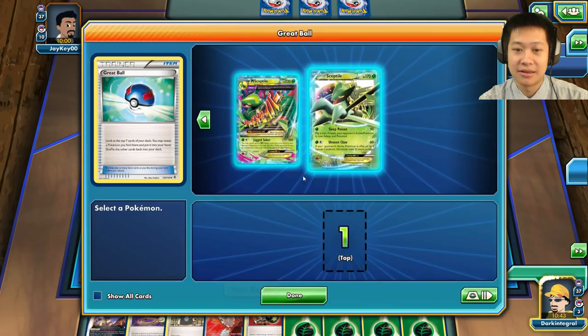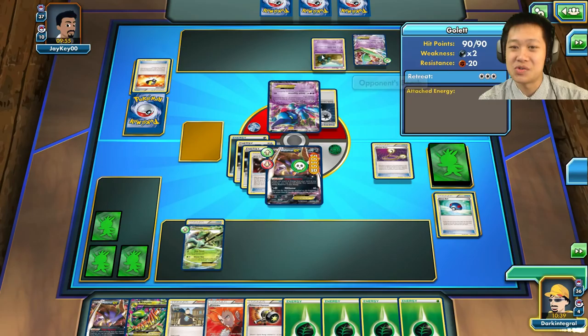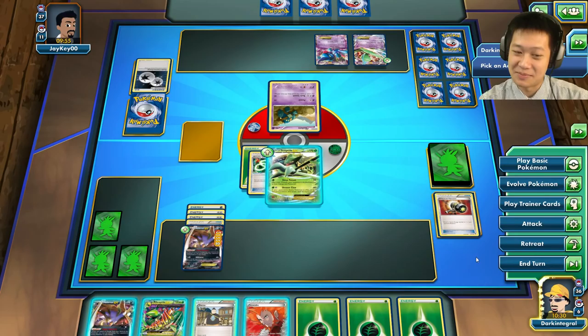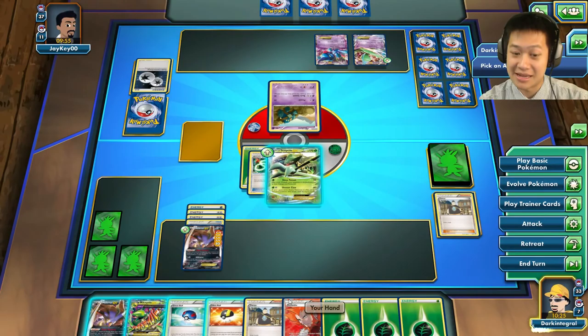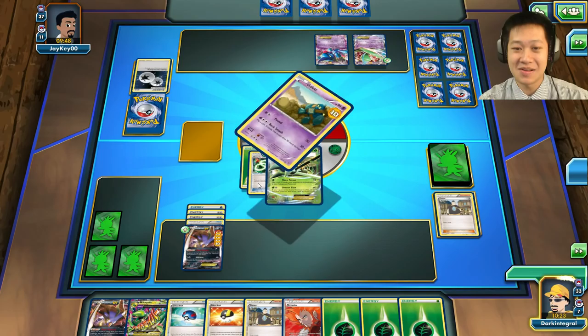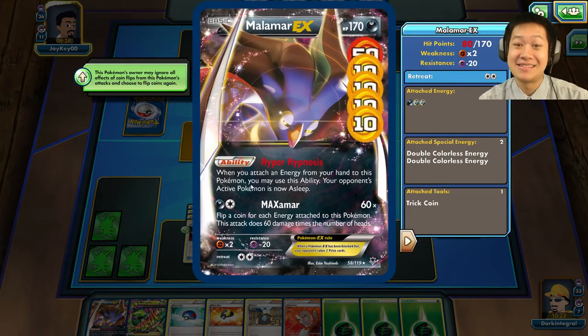I'm poisoned. I can retreat and try to heal myself with Sceptile or Mega Sceptile, which I have right here. I'll play it safe — Escape Rope, whoever comes out is not ready. I'll charge up with a single energy, discard this off, and play Tierno. Use Sleep Poison — that's heads, so it's poisoned and will go down next turn. I have three prize cards — why not take this free one?